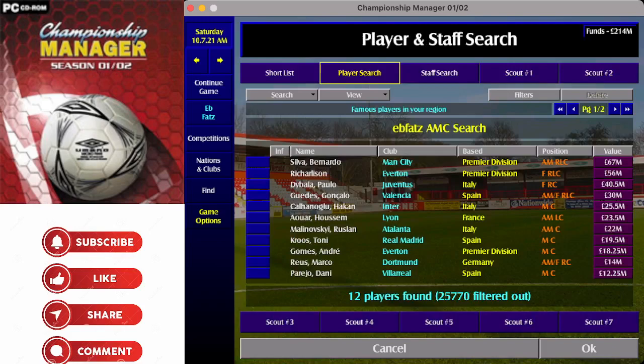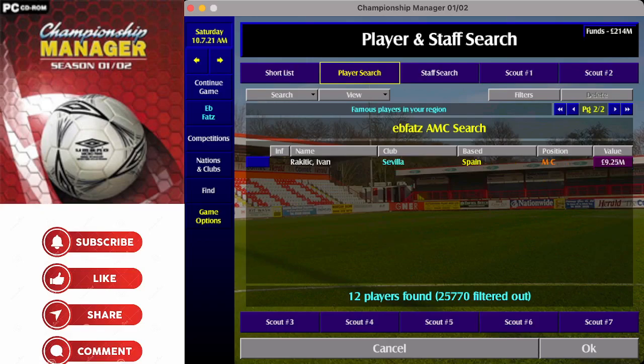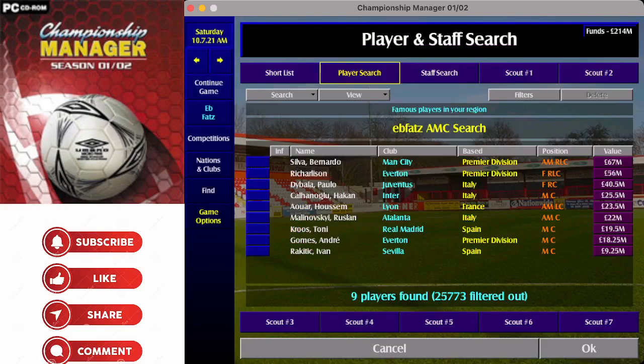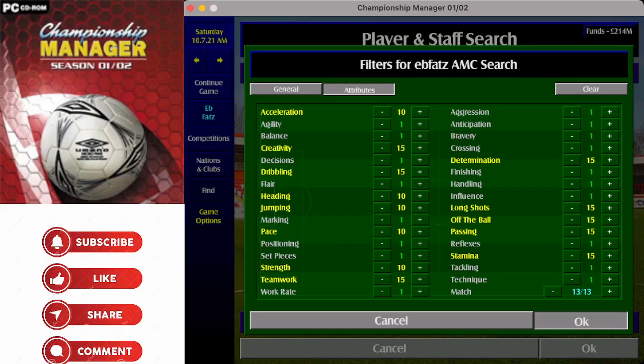Attacking central midfielders — AMCs — are next, with two pages of players already fitting the bill across 13 attributes. The 15s are creativity, dribbling, long shots, off the ball, and passing. At 10: acceleration, determination, heading, jumping, pace, stamina, strength, and teamwork. To narrow that down: add teamwork, add stamina, and up determination to 15 — you're down to seven players.